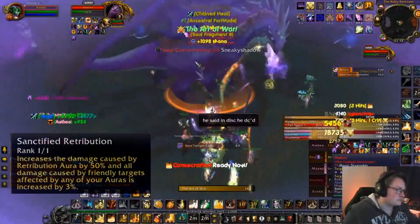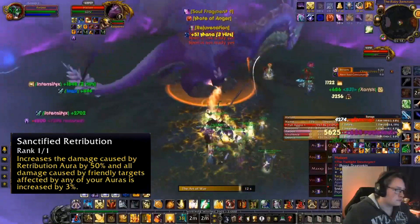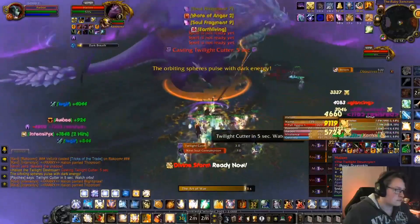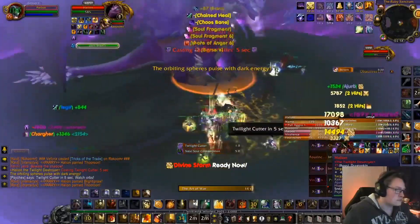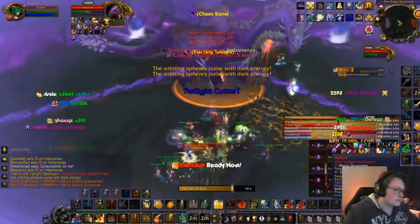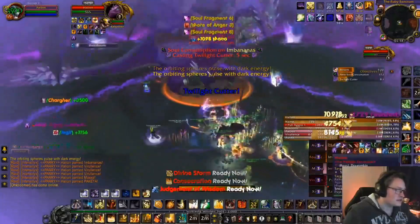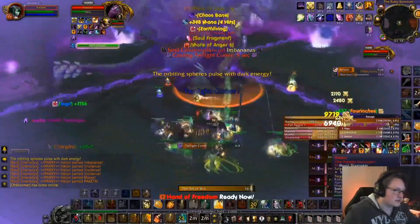On top of that, Sanctified Retribution will give all of our friendly targets within range of any of our auras a 3% damage increase. Knowing what buffs you give is important when you are making a raid — knowing which buffs stack and which don't, which you will need and which you can get. Armed with that knowledge, you can build a proper raiding setup.